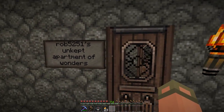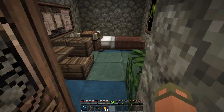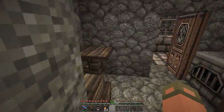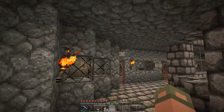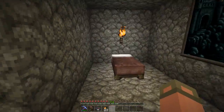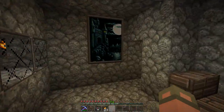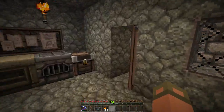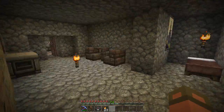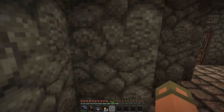Over here is Rob's unkempt apartment of wonders. Bed looks like a bed — pretty neat. That is very wonderful, this is truly a place of wonders. Apartment for rent — this place is a little bit bigger, bigger bedroom. Each one is a little bit different, which I like. A lot of times when people do these apartments they make them very cookie cutter. And you've got a very big map there. I like this one, it flows well.